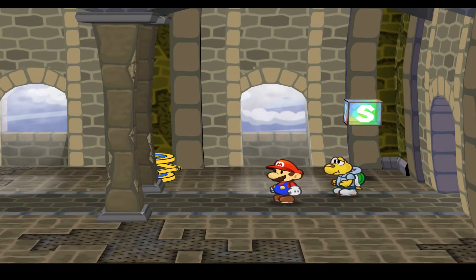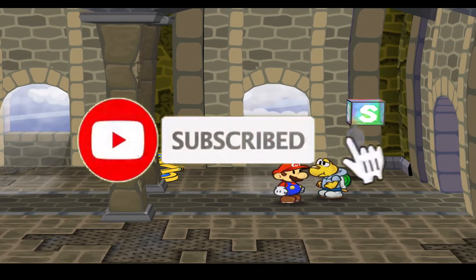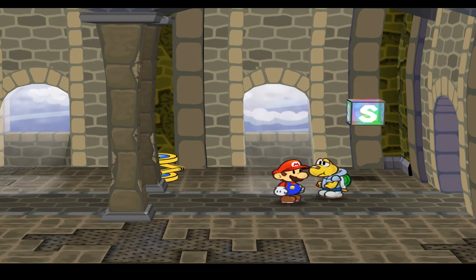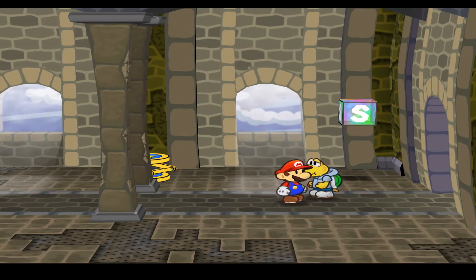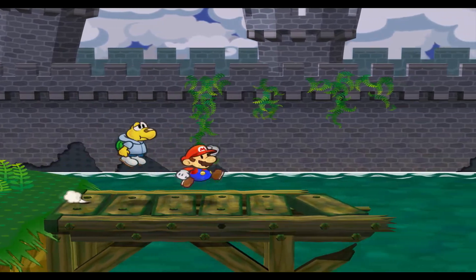Welcome back to some more Paper Mario. In the last episode we went through Schwank Fortress and came to Hooktail's Castle, or at least the very beginning. In this episode we're going to dive right into Hooktail's Castle.